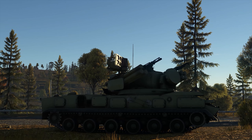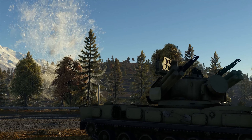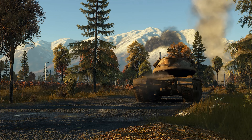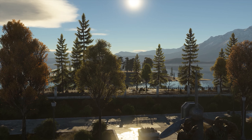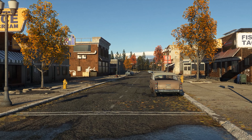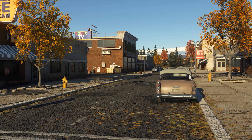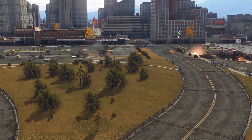With Update 1.87 hitting the servers, we take a short break from pages of history to tell you more about new content. Let's talk about the new map: Alaska. There are snow-covered mountain caps in the distance, a river brings its crystal clear waters to a lake, and on the shore there lays a small city — one-story buildings in the outskirts, high-rises in the downtown area, long roadways, gas stations, little shops and cafes. Just a few days ago that was a peaceful town, but now there are tanks roaming its streets.